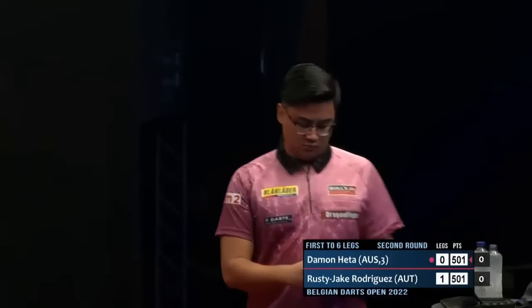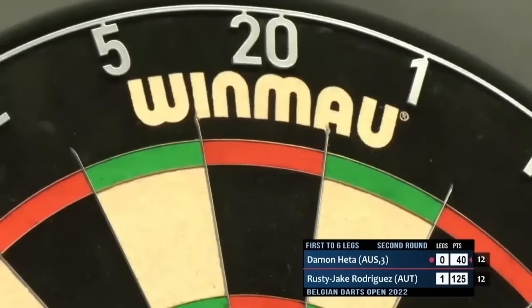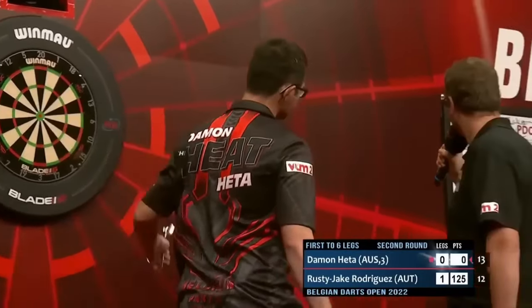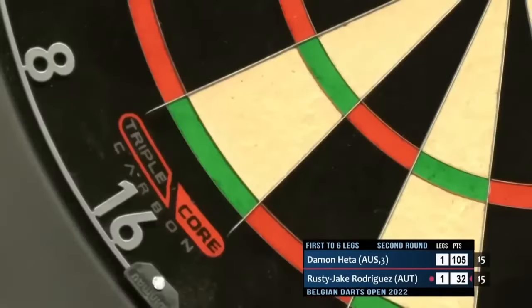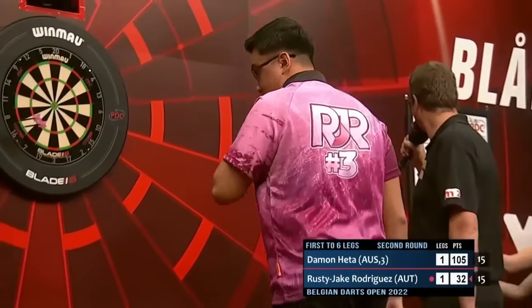And takes the opening leg in this one. When he's left on a double, so a one-dart finish. He takes it out almost every time, and he takes it out the first time there. The header is somewhere now, so Rusty Jake will be feeling like he needs to get this, and he has.